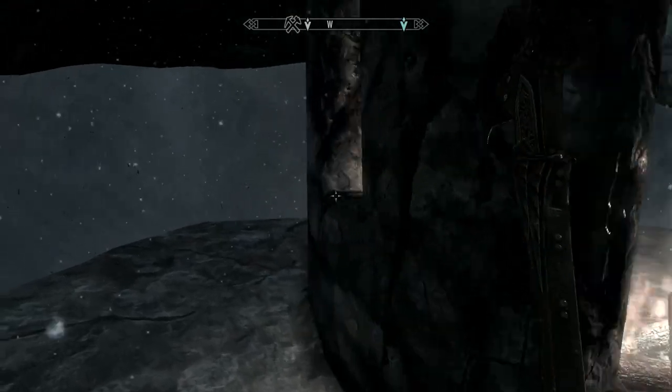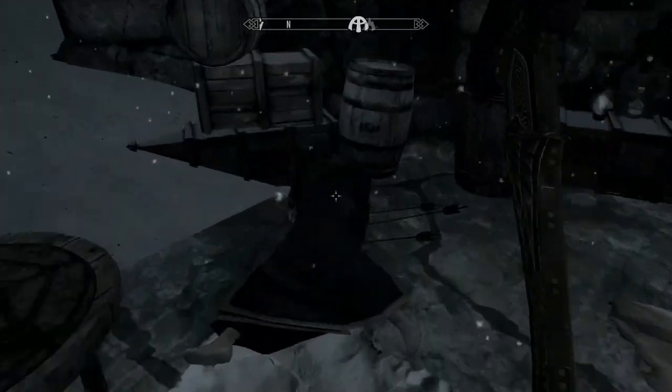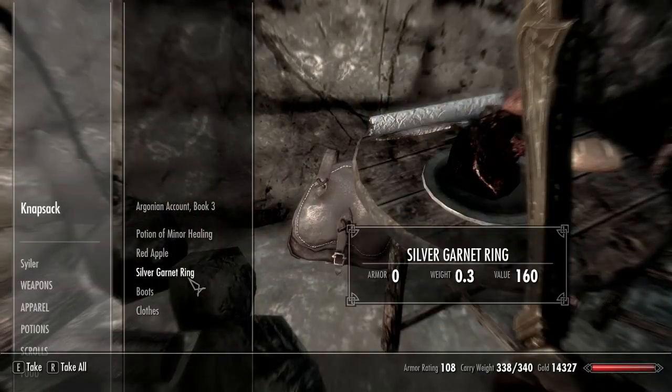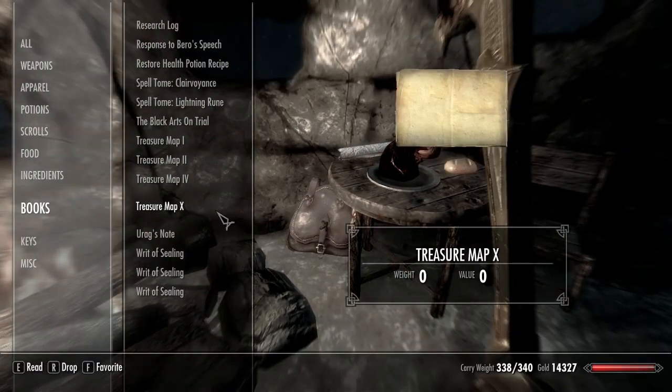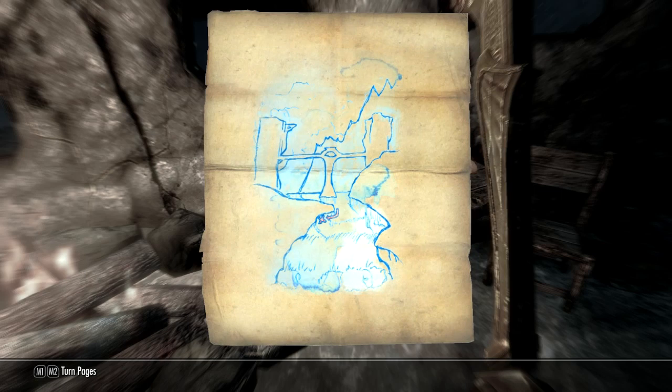You'll have to fight a couple of people to get inside, and as soon as you go inside there'll be a table to the right with a knapsack. Inside the knapsack you'll find Treasure Map 2. The map shows a kind of bridge with what I at first thought was ice — that's why it threw me off.